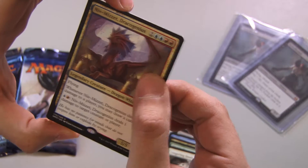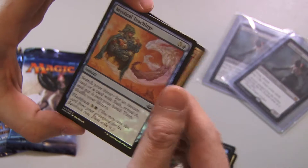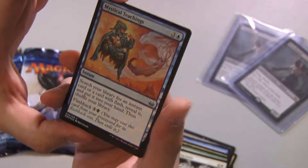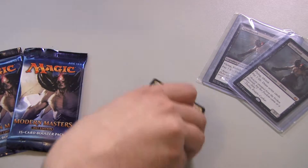Financially, Niv-Mizzet is not so much. Common foil — it's a good looking card, cool looking foil. That being said, kind of a miss on the first pack.